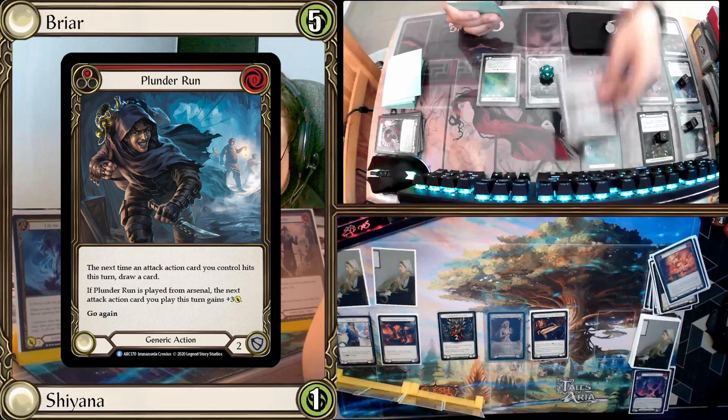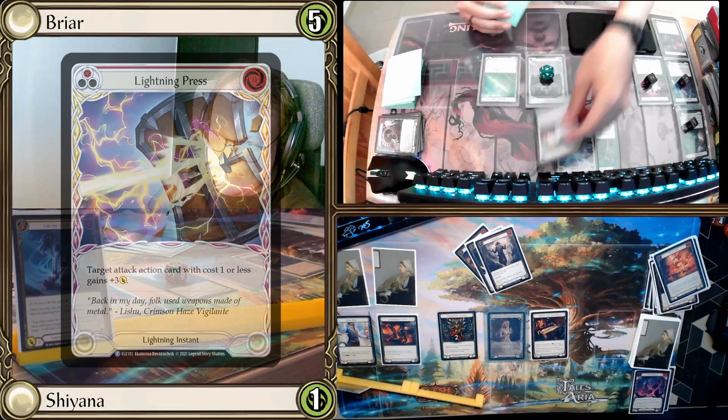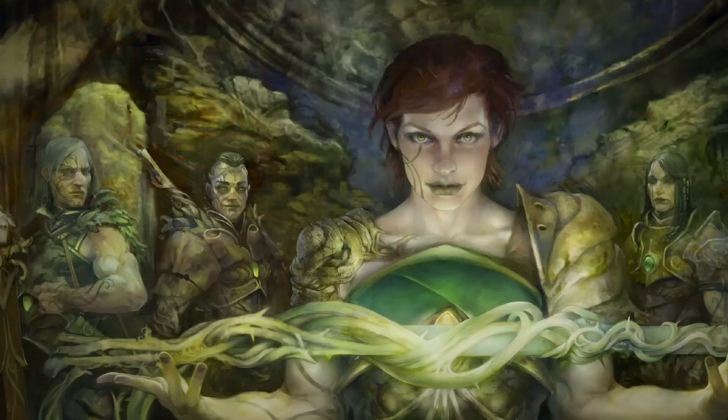Opponent plays Plunder Run from Arsenal then plays a Ball Lightning Yellow coming in for 5 — gold gain on hit, draw a card. I would have to block 6. I Lightning Press it. Good game.